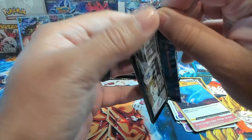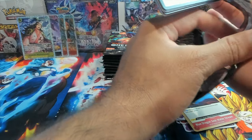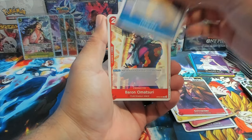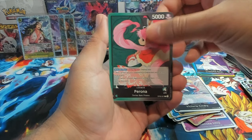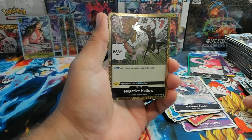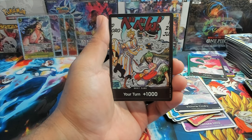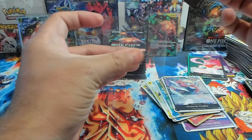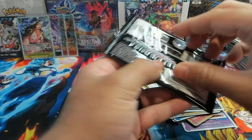Looks like for One Piece the bottom pack is much easier to open. We have our alt art Dawn hit, Rizal, Schneider, Baron, Reiki, Victoria, Perona. We have Ryuma as our first rare and Negative Hollow — I forgot you still get two cards — so we have Negative Hollow and then our alt art Dawn. Let's go — it's the Sanji and Zoro! I've seen this and it looks phenomenal.